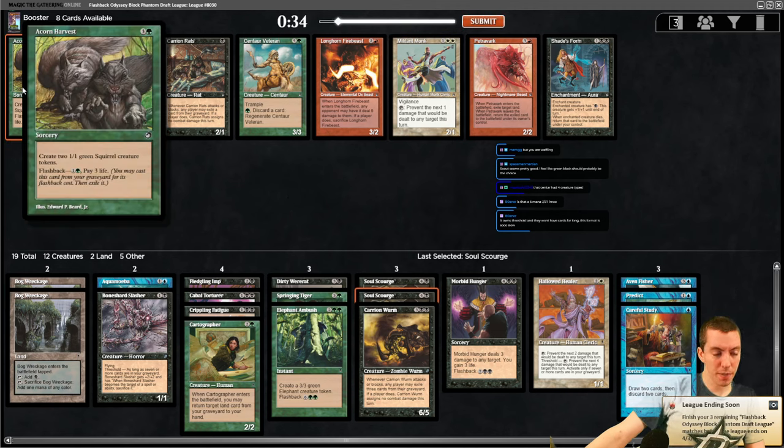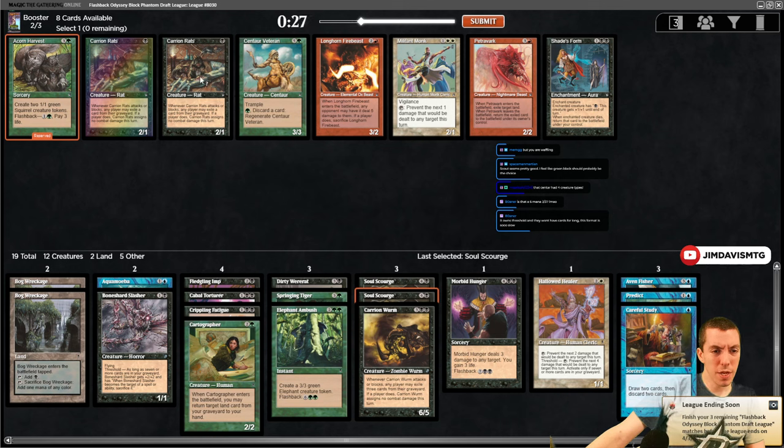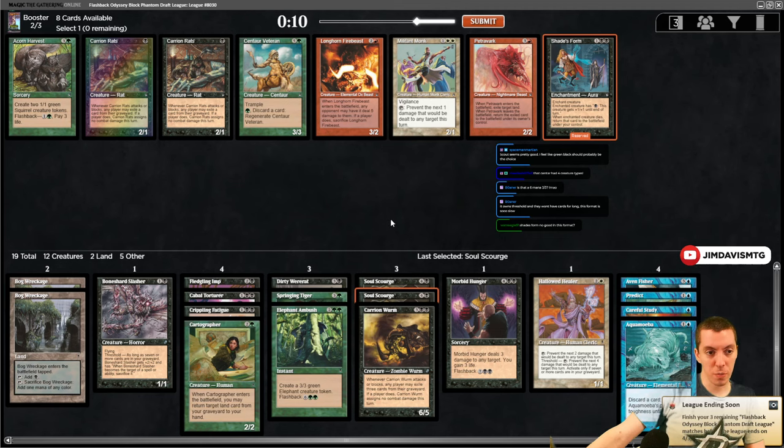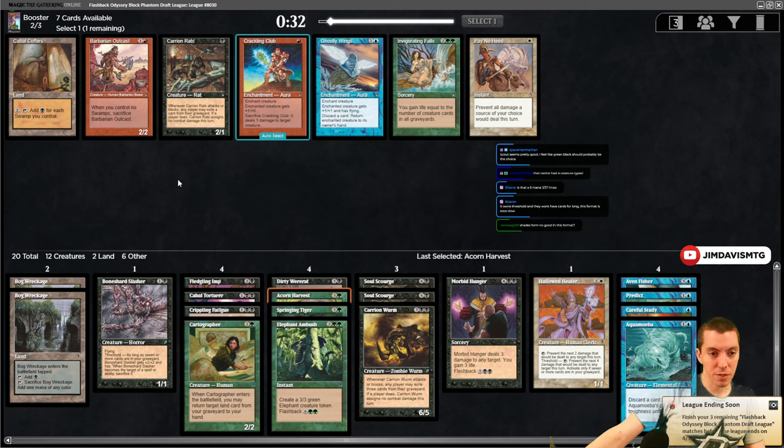Acorn Harvest is pretty good - makes two tokens, flashback making two more tokens paying life. It's been a pair. Shade's Form seems pretty bad. Remember, we're not going to see any black cards in pack three - there are very few black cards in Judgment. So let's take the Harvest. Cabal Coffers tables - this pack is terrible unfortunately.